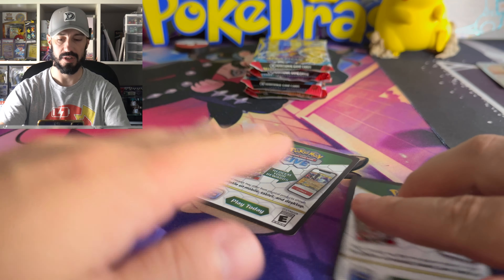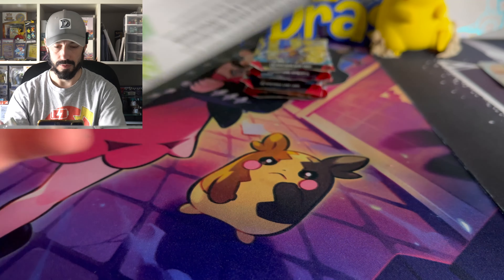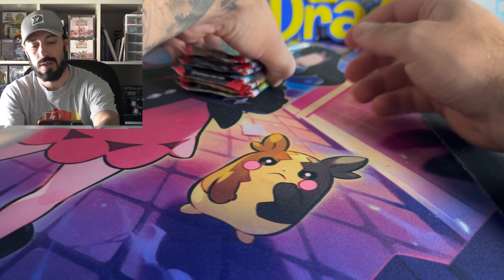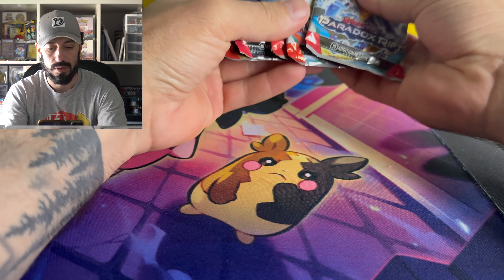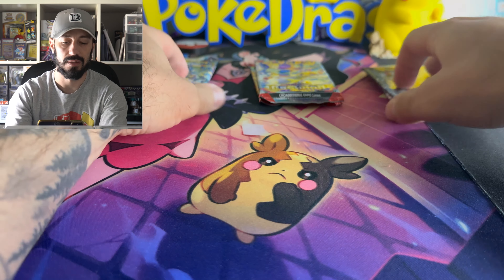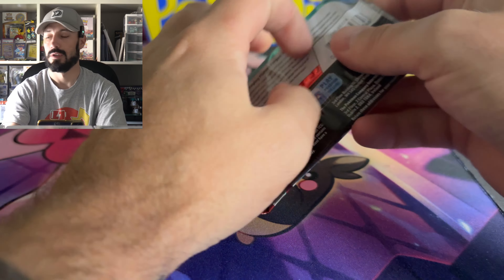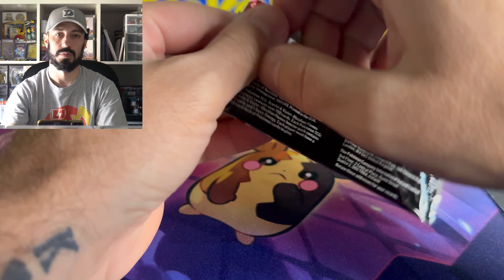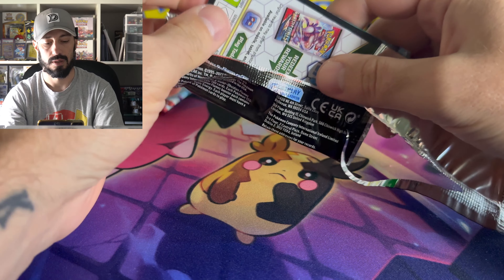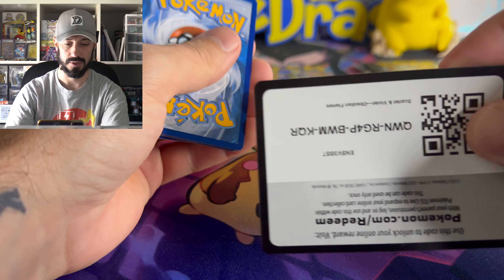I'm just a sucker for those types of hollows. If they would do those hollows for all the regular packs, I'd be way more happy. Let's start with Obsidian Flames. I'd love to just pull hollows because at least the patterns are sweet, and that way you have the possibility of getting the swirls — I'm just a swirl sucker.